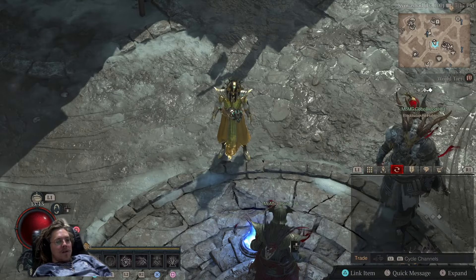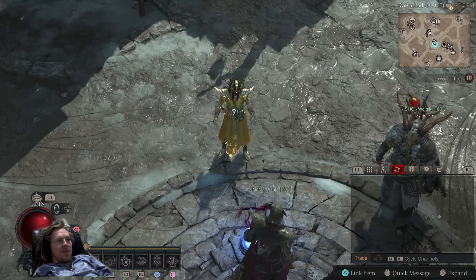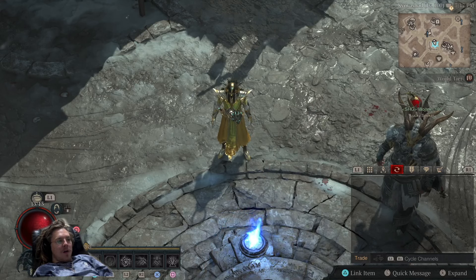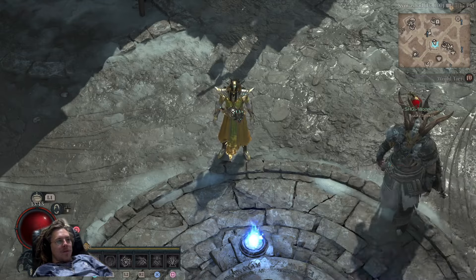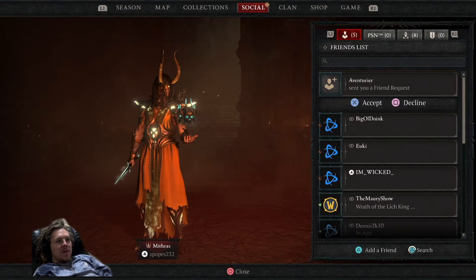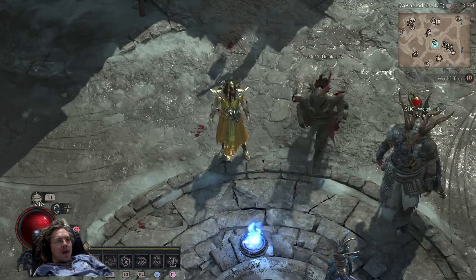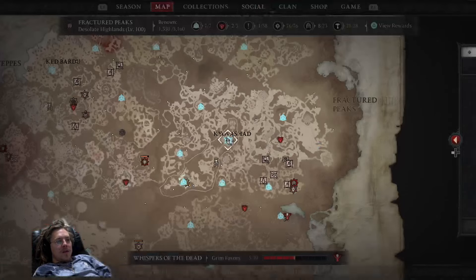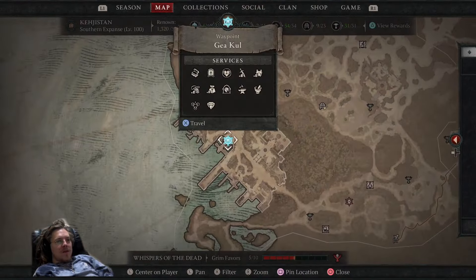Generally, you're going to go into trade chat, or you can go on to Discord or Reddit — there are a few different places where people post Duriel rotations. You want to join a group of four people. To do that, you add somebody in your friend finder, just like this person sent me a friend request, and then you make a group with them.